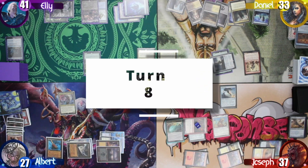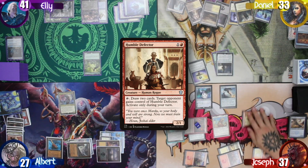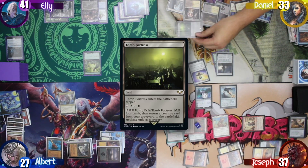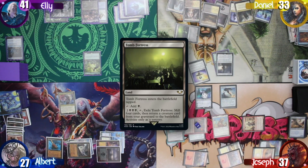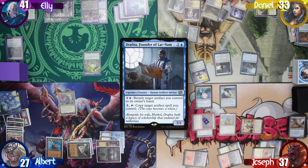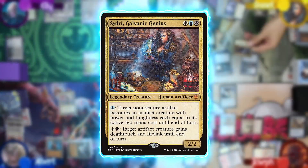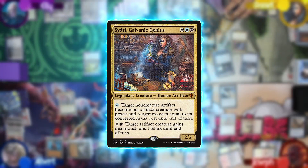Daniel then draws for turn and activates the Humble Defector to draw two more cards, then gives it right back to Joseph. After that, he plays a tapped Tomb Fortress as his land drop. He then casts Drafna, Founder of Latianum. Next, he taps Esper colors to cast his commander, Sydri, Galvanic Genius. With nothing else, he passes to Joseph.